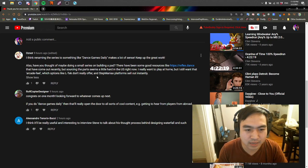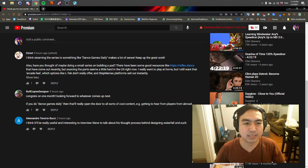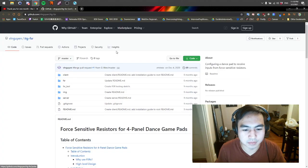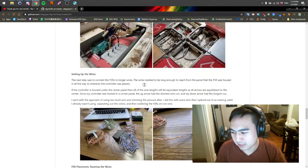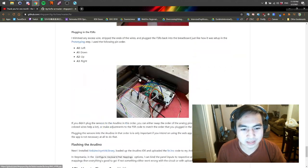First comment is from Osnot, liking the idea of renaming to Dance Games Daily and asking have I thought about doing a small series on building a pad. There have been good resources like reflex.dance that have come out recently, but sourcing the parts seems a little hard in the US right now. If you want to play at home but still want that arcade feel, which options like the LTCH don't really offer, Step Maniacs platforms sell it instantly. I just feel like the best option these days is to somehow find a way to get an actual DDR pad, and then if you wanted some extra control out of it, I wrote up a guide on taking FSRs and installing them into a set of existing pads. I made this guide as foolproof as possible, so even if someone has minimal experience, as long as they're a little bit confident, with some pictures they can figure it out.